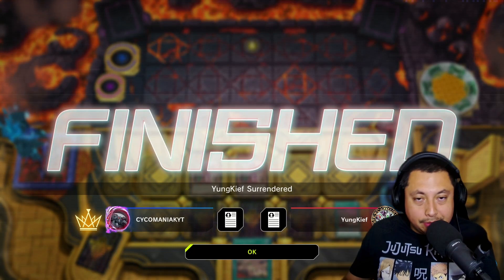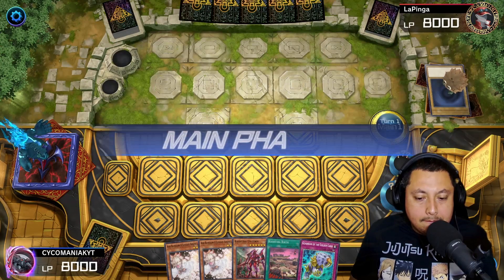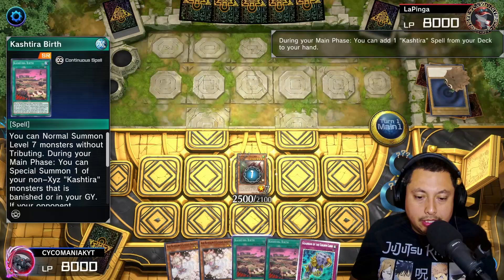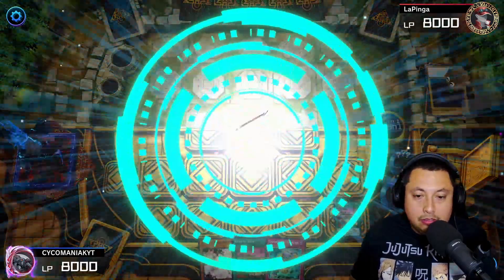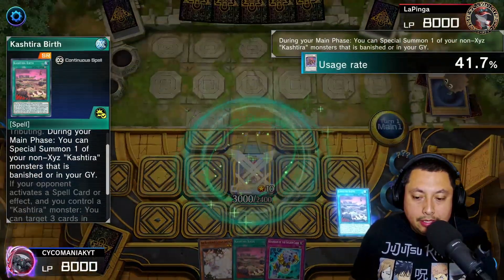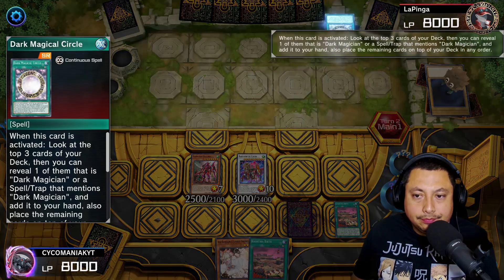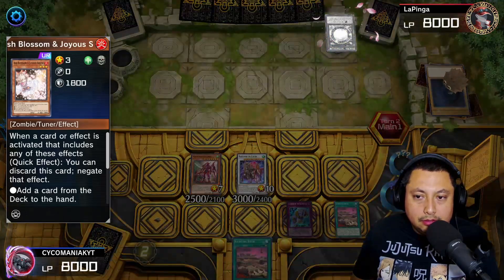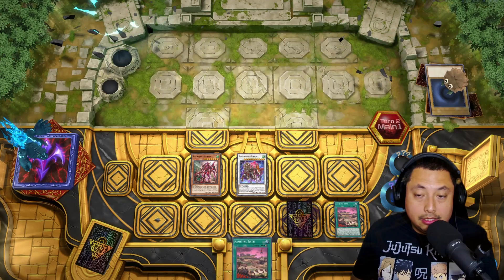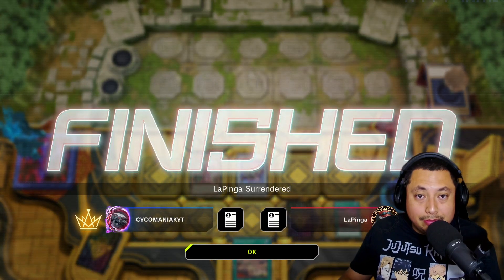For the third match we get to go first yet again — very interesting hand. We're going to special summon the Unicorn using Unicorn's effect, get Birth, it's nice to have the extra one in hand. Play Birth and normal summon Ash — we're going to get our Baron here. Then use Birth's effect to get the Unicorn back, set Guardian of the Golden Land and pass turn. They play Dark Magician Circle — we're going to Ash that. Once that's Ashed, we're chilling — they surrender. That's it, that's all it took, just an Ash. They're pissed. I guess they saw the board and didn't want to deal with it — insane.